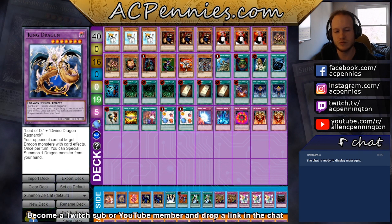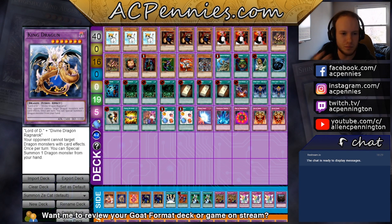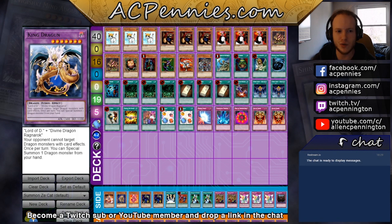One of them is Cyberstein plus Megamorph — you just get Master of Oz, Megamorph your guy, and that's more than 9000 damage. The second two-card combo that does more than 8000 damage is Rescue Cat plus Last Will — Premature Burial can also be used instead of Last Will. And yet no one is playing either one, so I think there's something to both of them.